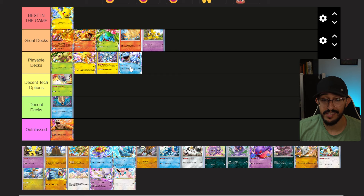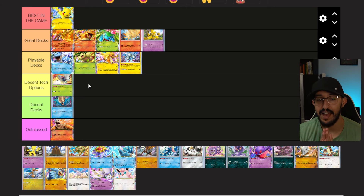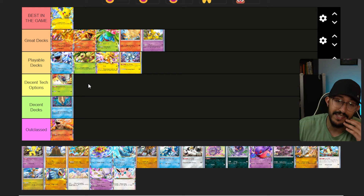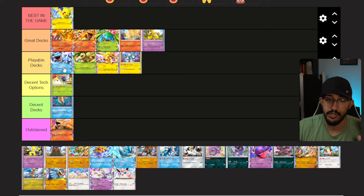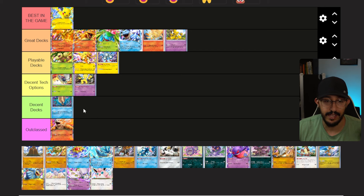Speaking of Playable Decks, I think Blastoise is also playable. People are going to chew me out for this — it's a good deck, but I don't think it's a great deck because it requires five water energy, so you need to hit your Mistys to deal 160 damage. However, with just three energy you could deal 100, so the argument could be made that as long as you have three energies you're still dealing a lot of damage. For the starters it goes Charizard, Venusaur, and Blastoise — that feels pretty good.